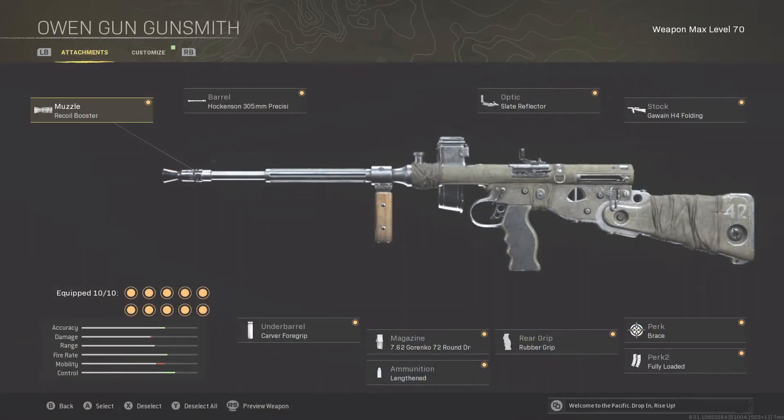The first SMG is the Owen Gun, and I think this is the best all-around setup. All of these setups are going to be the best all-around option, which for me means controlling recoil while also offering the best damage you can get. I'm always going to be prioritizing recoil because if the recoil is too much, it's just not going to be a good gun. So a lot of these guns are going to be focused on offering super low recoil.